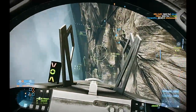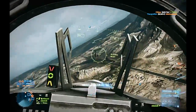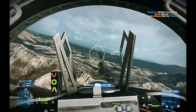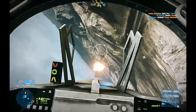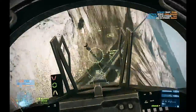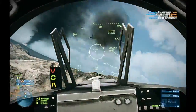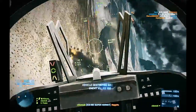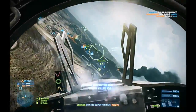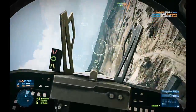First off, what I want to talk about is what you can do at the very beginning of a match. What I do is I put on the afterburners and I fly all the way over to where the enemy is, and I try to hook around and catch the enemy jets as they are taking off, so I can get right on their tails right at the beginning and hopefully take them out.